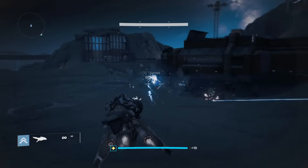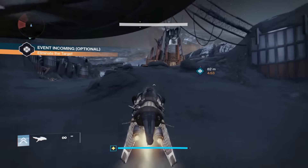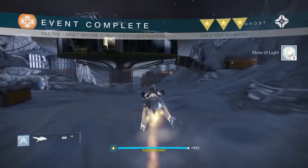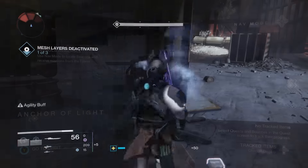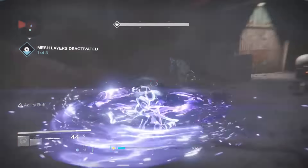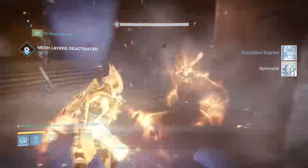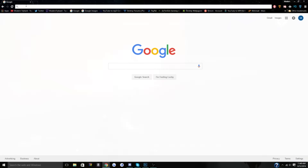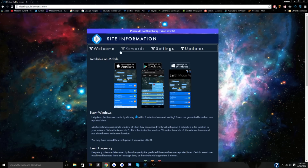Some of the ways you can save up on motes: public events are very important. If you do one public event on all three of your characters, one public event gives you five motes of light. If you do that on each character, you'll have 15 motes of light every day. There's 98 days until it comes out, so 15 times 98 is 1,455 motes already stocked in your inventory. There's also a site called destinypublicevents.com that will let you know whenever a public event is about to spawn.